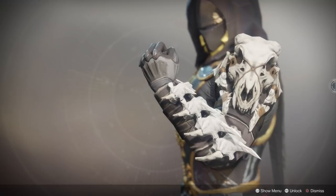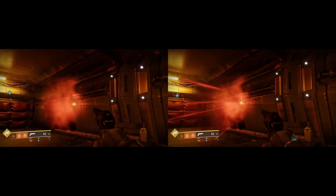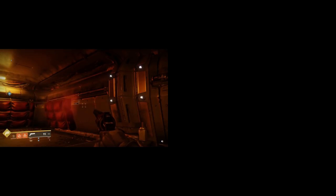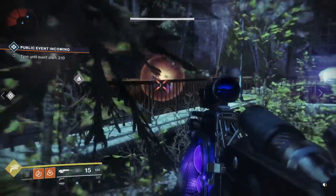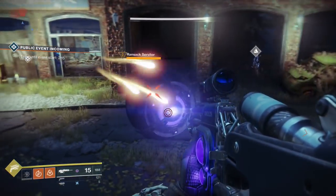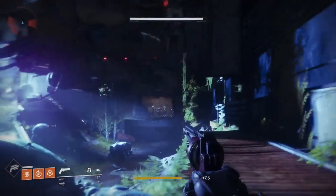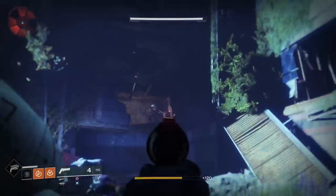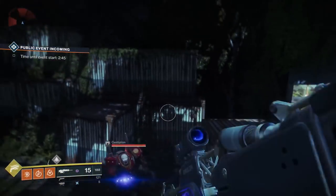The second pair of gloves are Young Ahamkara's Spine, with the Wish-Dragon Teeth perk, which increases tripmine duration and marks enemies damaged by the blast. Their power level was reduced in the transition from Destiny 1 since they no longer grant an extra tripmine. A standard tripmine lasts 10 seconds; these gloves extend that to 30 seconds. Anything damaged by the blast will have an X marker placed on it, allowing you to track that target. Since these don't provide any damage increases or an extra tripmine, it only extends grenade duration — not a particularly effective use of your exotic slot. Notably, this is the only hunter armor piece in the game that features zero mobility.